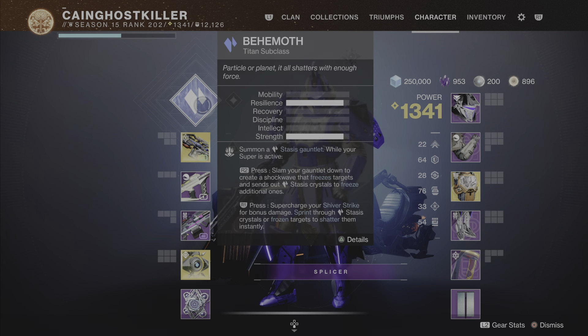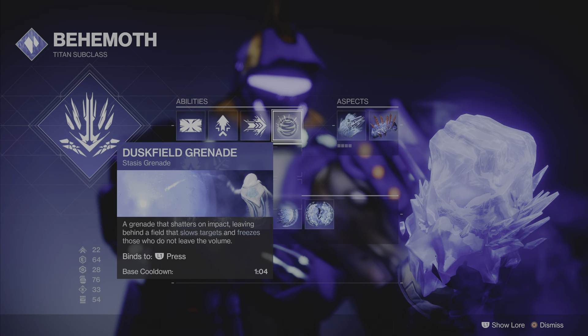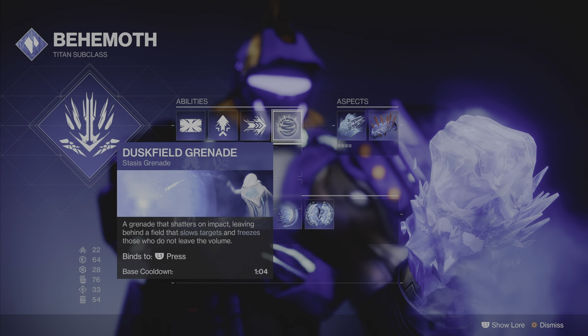The most important thing in the build is the Dusk Grenade — you need that. It's a grenade that shatters on impact, leaving behind a field that slows targets and freezes those who don't leave the area. That's a very good thing because we want those spears. If the enemies are frozen and you shoot into that or do a melee into that grenade when you freeze them, or do a melee charge — you get those spears, which we call Diamond Lances.